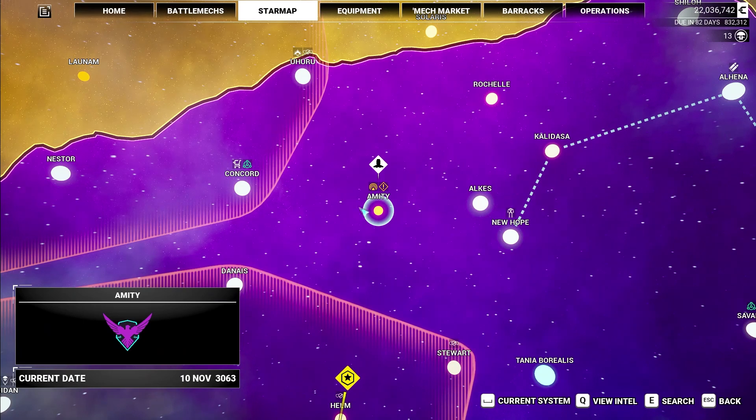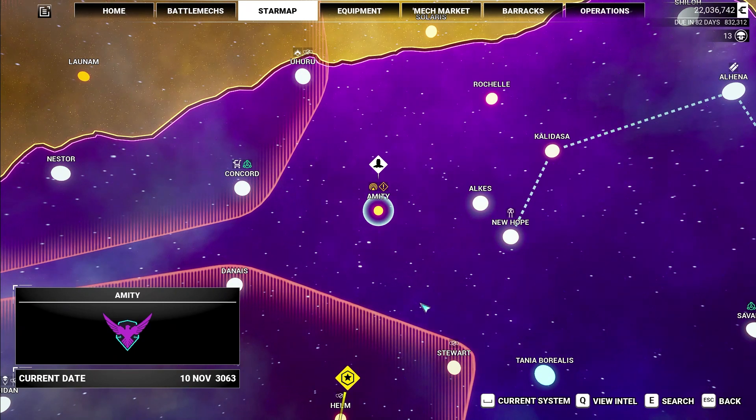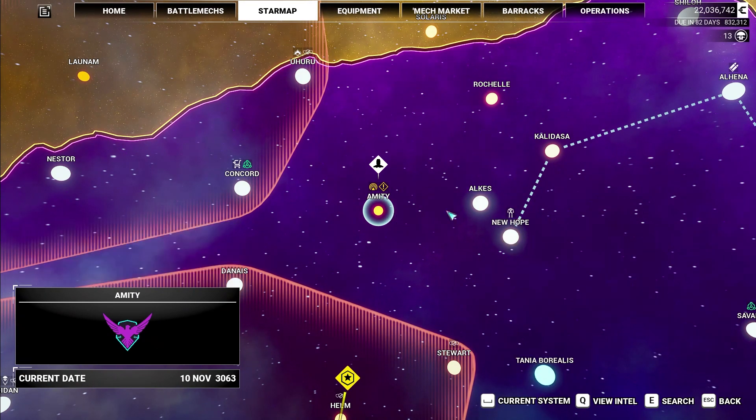We're right here in Amity — Amity Horror right next to A New Hope. It's a very movie area. We've got Concord right there, and Uhuru. Uhuru, Amity, New Hope — we've got it all. We've got movie, we've got Star Wars, we've got Star Trek. We got everything.